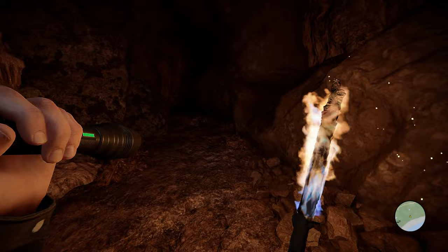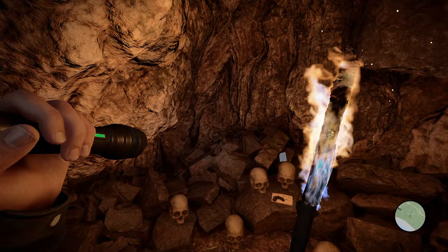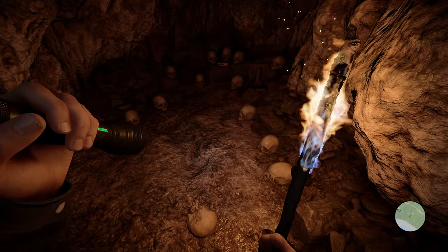There are some cans, skulls, and bones laying around — you can pick those up if you wish. You'll see a bunch of skeletons, and then in the very back of the cave, you'll see a ton of skeletons kind of shaped in the form of an arrow. That leads straight to the blueprint.